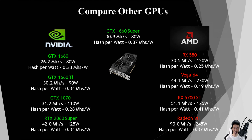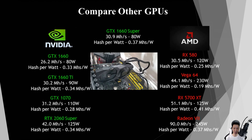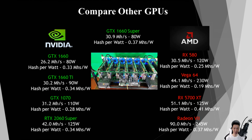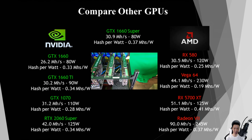The GTX 1660 Super averages around 30.9 mega hashes pulling around 80 watts, giving a hash per watt ratio of around 0.37 mega hashes per watt. The original GTX 1660 averages around 26.2 mega hashes pulling around 80 watts, at 0.33 mega hashes per watt. The GTX 1660 Ti averages around 30.2 mega hashes pulling around 90 watts, at 0.34 mega hashes per watt. The GTX 1070 averages around 31.2 mega hashes pulling around 110 watts, at 0.28 mega hashes per watt.